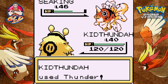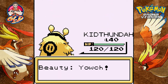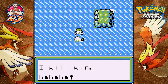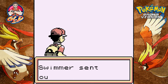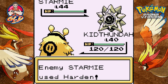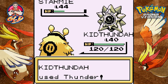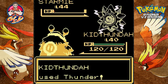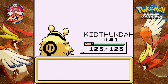That was easy. One more trainer here. Here we go with another Swimmer and he's coming out with a Starmie. Kid Thunder, do it! Here's a Harden attack and here comes a Thunder attack from Kid Thunder. I didn't mean to use that, but there we go. Kid Thunder grows to level 41!